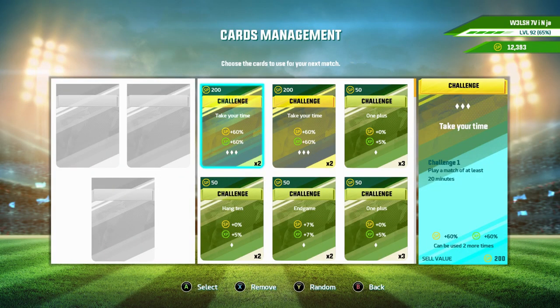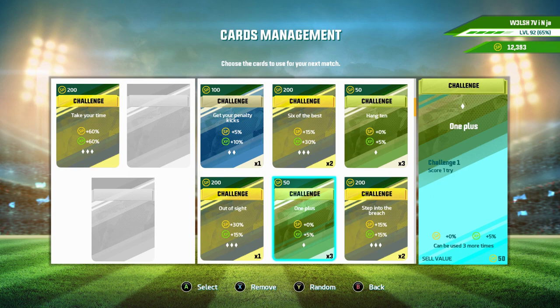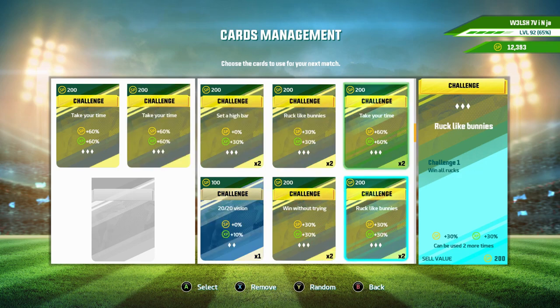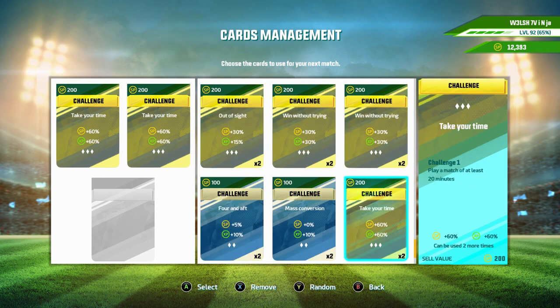We're going to go down to challenges and we want to make sure that all three of them are the 'Take Your Time' challenge. You can only use one card per slot — you have to have three individual ones of those cards in order to have all three slots filled. So now this is going to work guys, we'll add them into all three. I need to find one more. There it is — we'll add that into the three. So all three of our challenges now are going to give us plus 60% on the SP and the XP that we gain in this game.